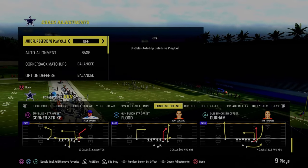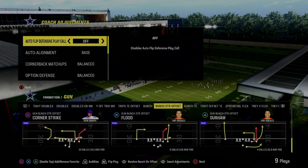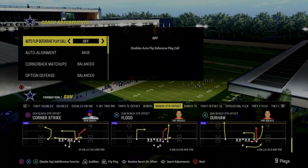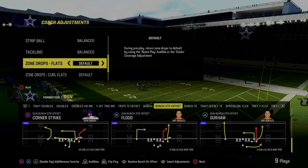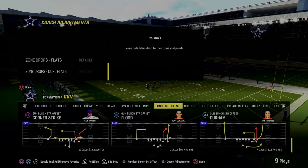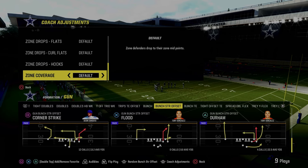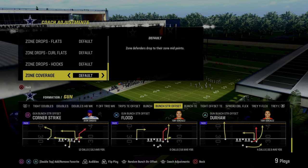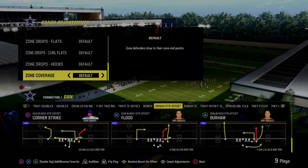The coaching adjustments for this defense: we're going to have our auto flip defensive play call off, our auto alignment set to base, and then really important — everything else is going to be on default or balanced, including zone coverage. You do not want this on match. If you put this on match you will run the risk of your outside thirds basically getting bombed over the top for a one-play score.